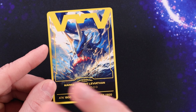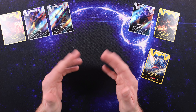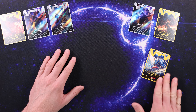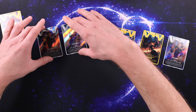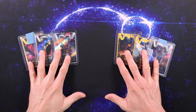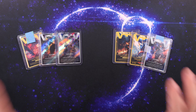Our second giveaway winner is going to be getting two non-foils and one foil. Our first giveaway winner will be getting two foils. They are all amazing cards. Look at this card — Marine Serpent Leviathan. The art is absolutely astounding. I love that W — the Wonderland frame is so cool. It looks so different from other games. I love the name Wonderland. And they don't have the E or the A there, so when you're searching this game make sure you spell it right.